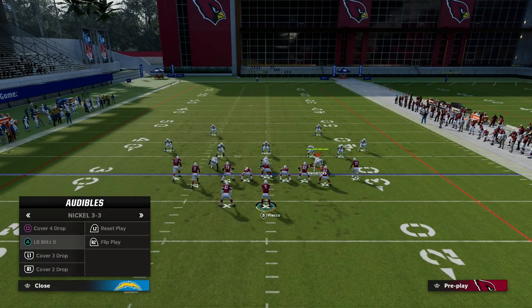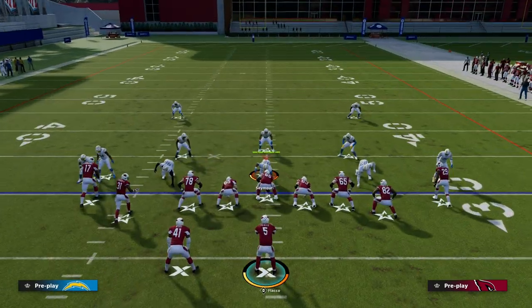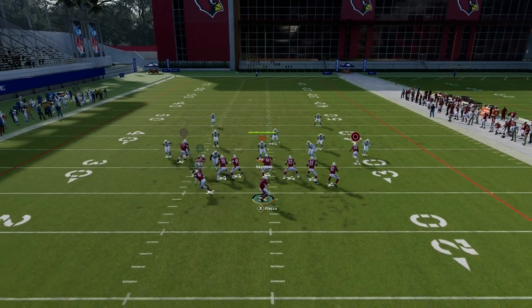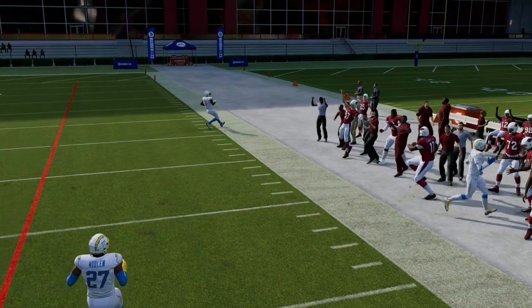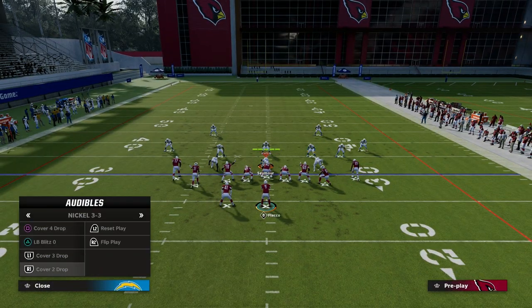Now what about zone coverage? Basically because we're on the right hash mark, this right side player will clear out anything that's not a 30-yard cloud, and this crosser will get over the top of those zones. You'll see right here — you throw this on the sideline again, try to stay away from the KO as best as you can, and you're going to have a really nice read.